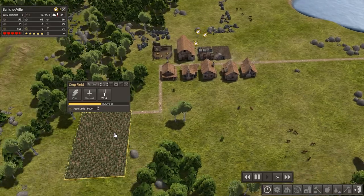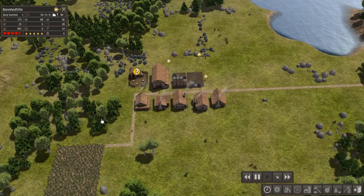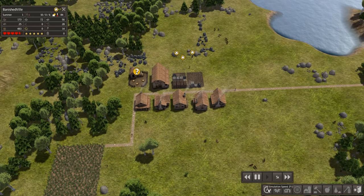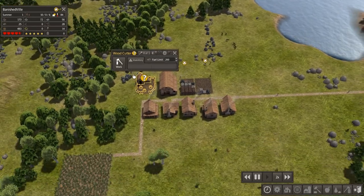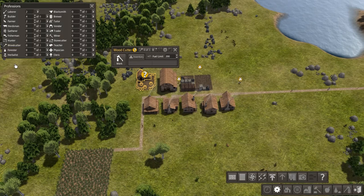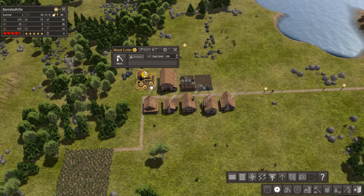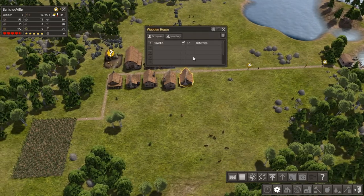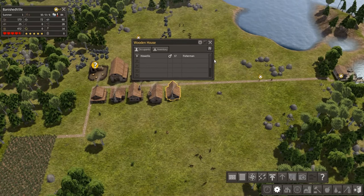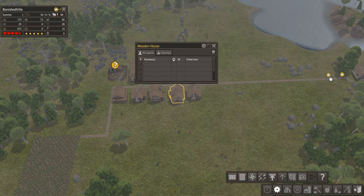They've got a road straight to the dock. Look at that corn — we're going to have tons of corn for the winter! Our health is kind of going down though. I wonder how many citizens can actually work — two laborers. I guess I don't need four builders, I can deal with two. So now I've got two fishermen, two builders, two farmers. As soon as it turns to winter I'm probably going to change those farmers over to something else. Still have some people without a house — what the fudge?